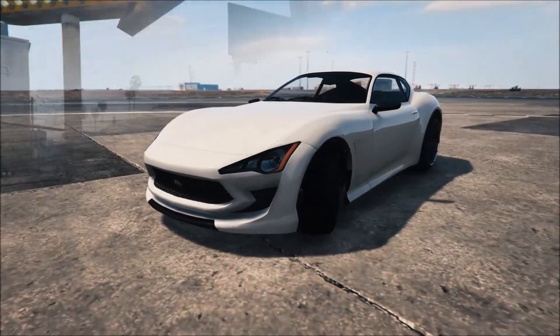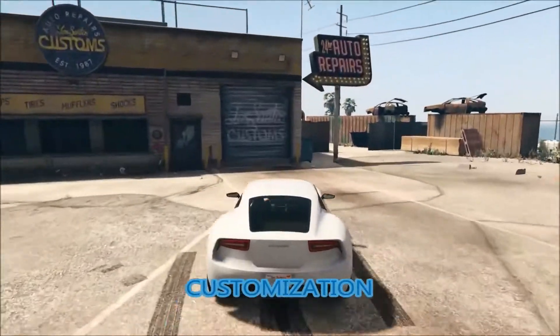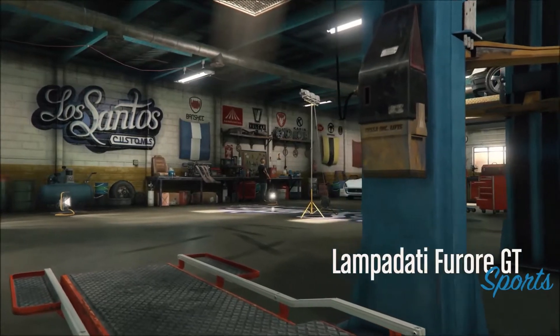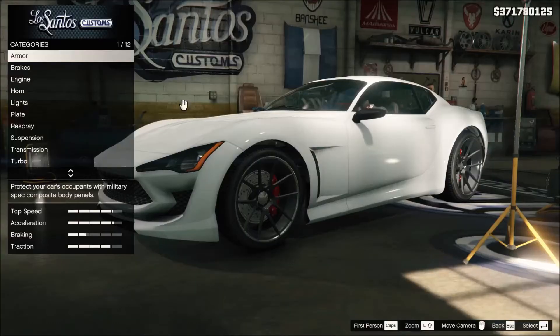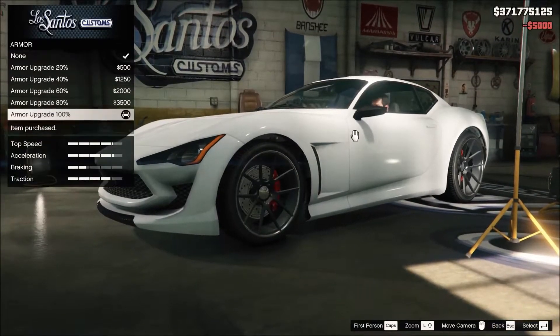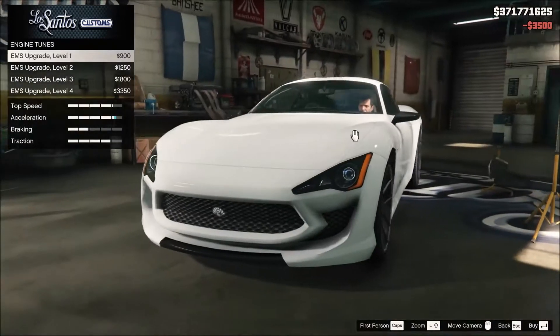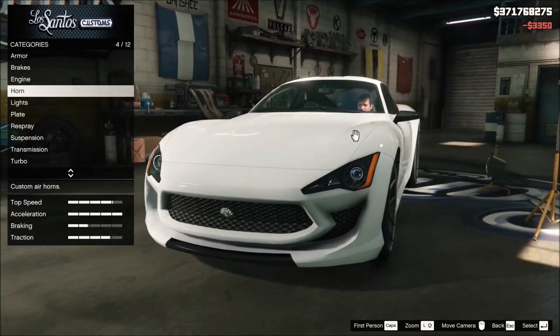It's based on the Maserati Alfieri concept, most evident in its headlights, front bumper, grille, and overall body style. The front fascia layout also resembles the Maserati Gran Turismo MC Course. The Furore GT can be purchased from Legendary Motorsports for $448,000 and it can be stored in the garage for personal vehicles. This vehicle can be customized at Los Santos Customs.